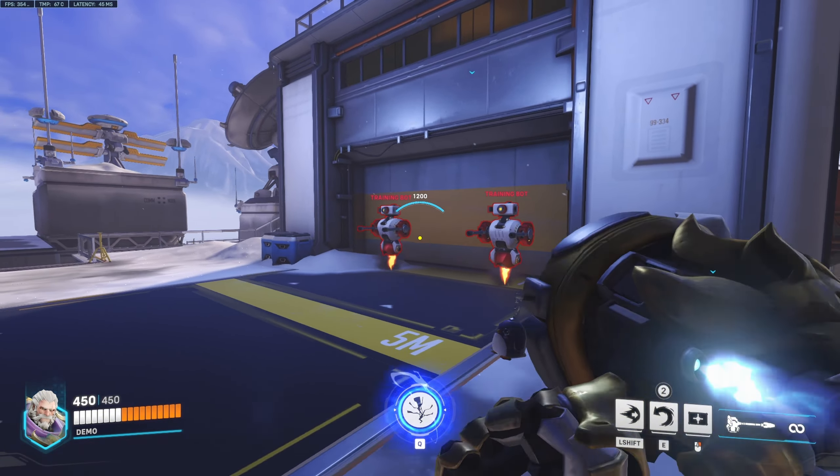Their Sigma's dead, so I go after the Brig — got him. Now going after the Lifeweaver, tried to charge him but he went up in the air — smart play. I pin the Sigma against the May wall. I charge the Brig and we win the fight. It's very intense in Overwatch 2, but I went 21 kills and two deaths — a very good game.